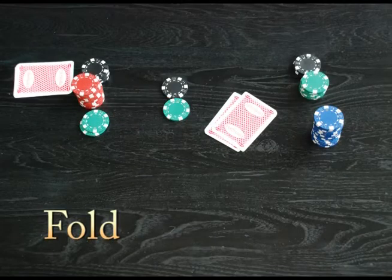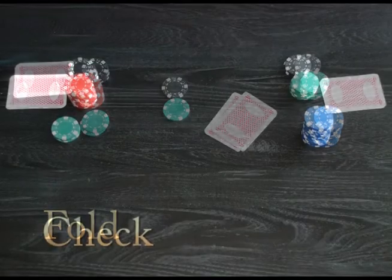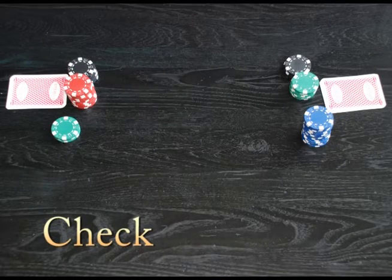Fold means the player quits the game and loses all chance to win the pot. What he needs to do is just throw his cards away. And the last option is Check. Check is special — you can check when you don't want to put any chips in the pot but still want to stay in the game. But if anyone in this round puts chips in the pot, you are not allowed to check.